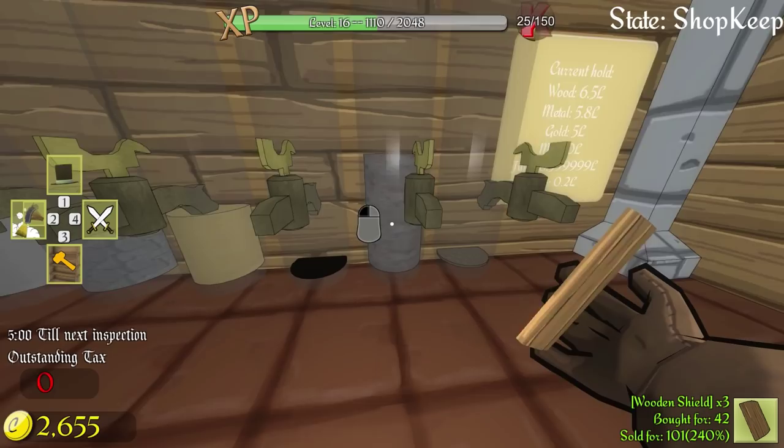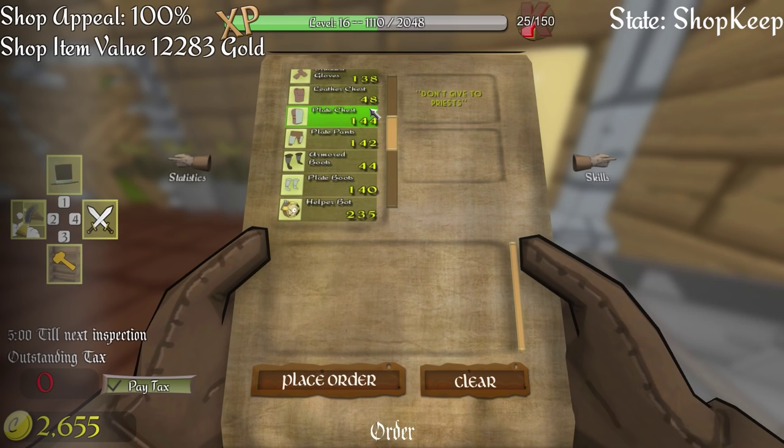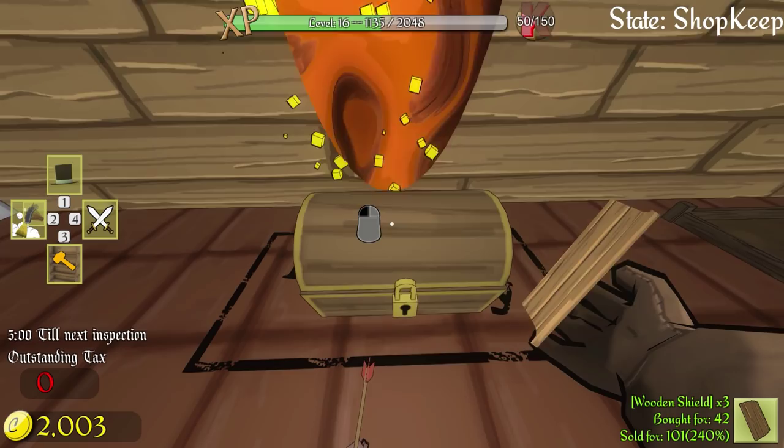Now I got a lot of different resources. As you can see, we got gold, metal, wood, and junk, of course. I actually really like that — you just store any item in here, and what the item is made out of is the resource you get. So, assuming the internet is correct, if I buy a plate chest — actually, we're going to buy a plate everything and try and make a full gold suit if we can. I think you can make gold armor now.